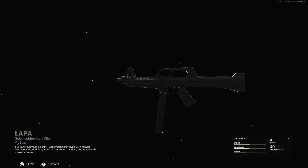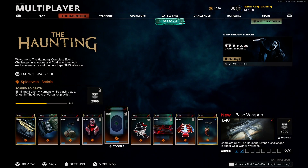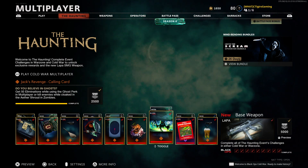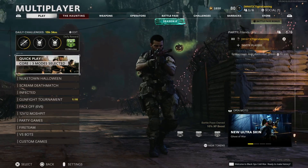To unlock the new LAPA SMG, you have to complete one set of the Haunting event challenges — either the Black Ops Cold War set or the Warzone set. In my opinion, I 100% recommend unlocking it through the Black Ops Cold War challenges. It is much easier to do than the Warzone challenges, but of course it is up to you.